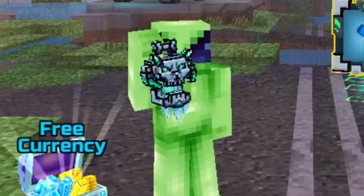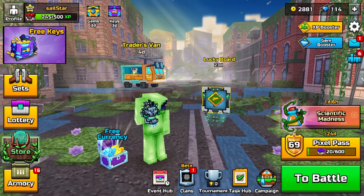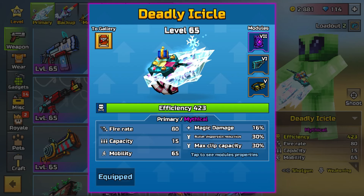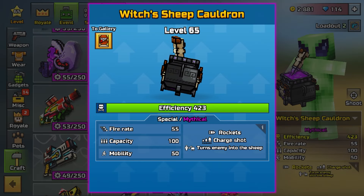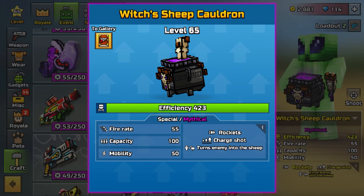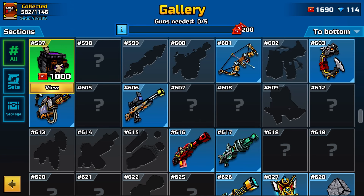Hey, what's up guys! So as you can tell from the title, today we're gonna be doing a little bit of trolling with the weapon I've wanted to get for a long time. I kept using coupons for other stuff — we're getting the Sheep Cauldron. You may say it was in the lucky board last season, but I was too lazy to get it. I have no time to watch ads so I'm just gonna spend coupons on this.